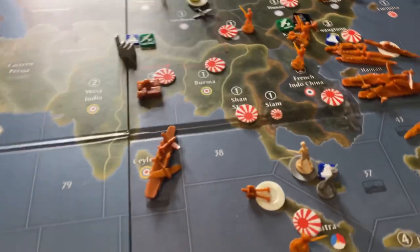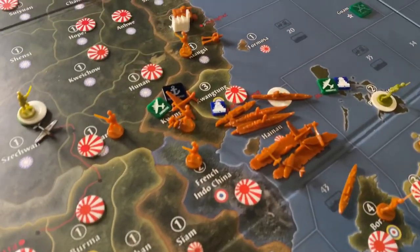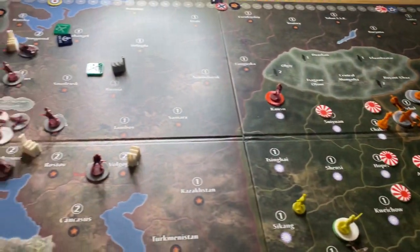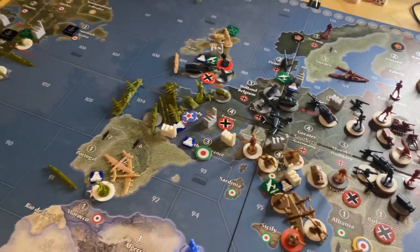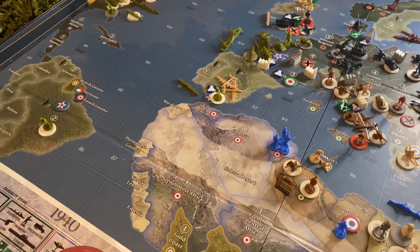Strategies always work best the first time when you don't know to anticipate them, and this is my opponent's first time playing the Pacific board. It'll be interesting to see what happens next time around. This is how the board ended up — four turns for an Axis victory. We'll see you all next time.